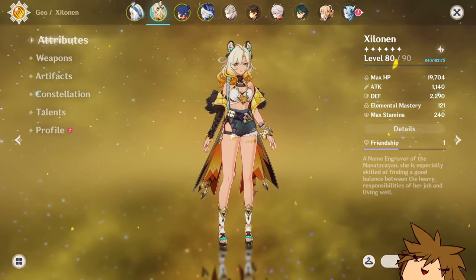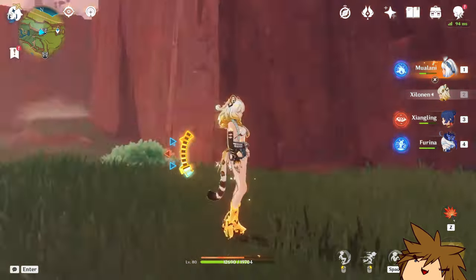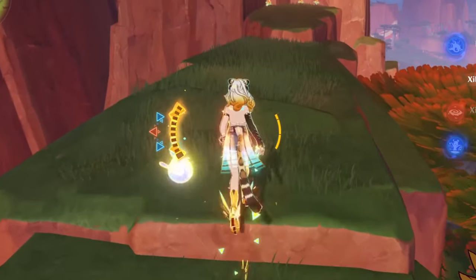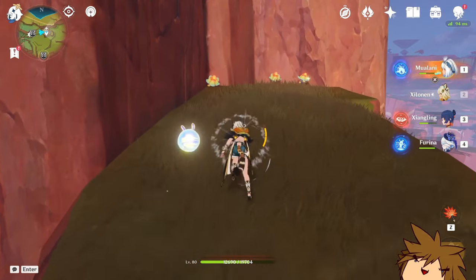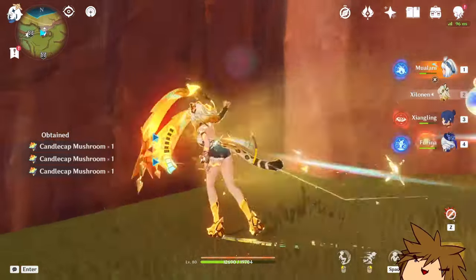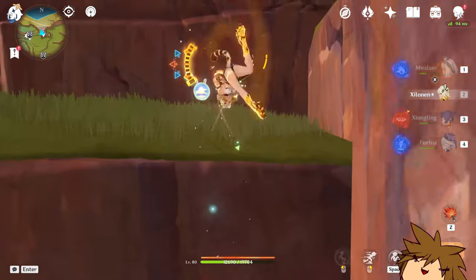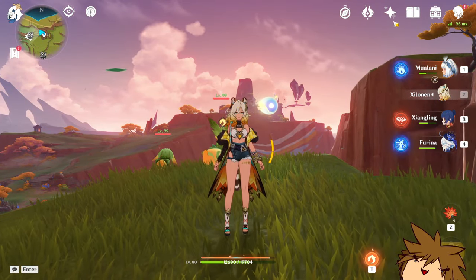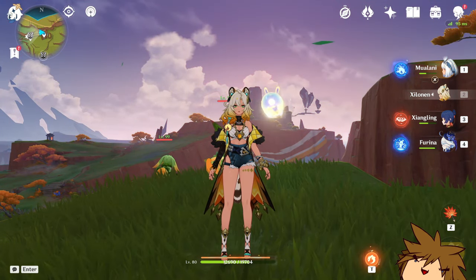That's pretty much it. It's really easy to get Shilonen up there. She's one of the easiest characters to build and one of the most fun to traverse around — she's super agile, can climb things, moves pretty quick, and is just generally an easy character to have on your team that you can get a lot of value from. I definitely recommend going for Shilonen if you haven't already, especially since she's on the banner right now. Let me know in the comments — are you summoning for Shilonen or are you skipping?